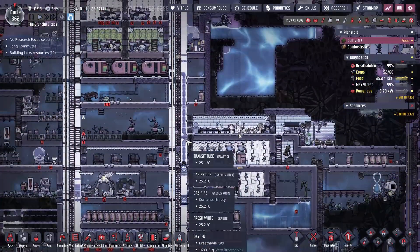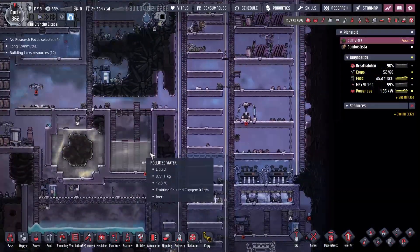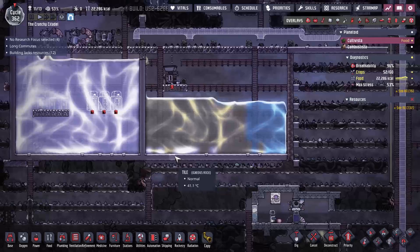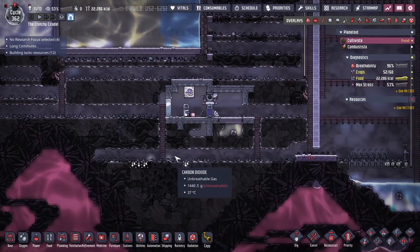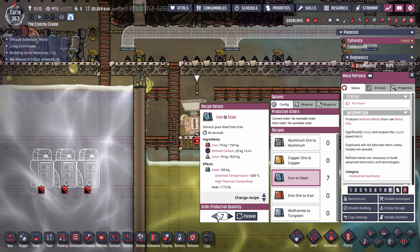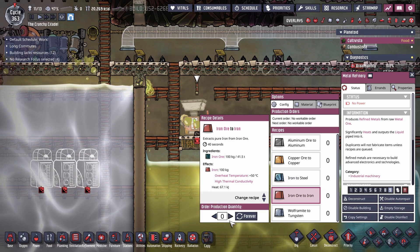So if we do need to pump polluted water into arbor trees, that would be entirely acceptable. I think we might start moving down that route — that would help us get rid of some of this polluted water, because there's too much water on this planet. I never thought I'd say it, but there's simply too much.